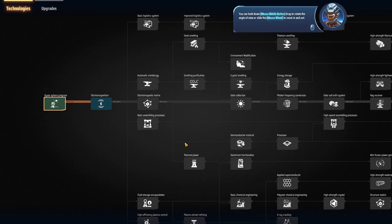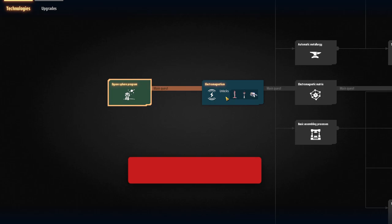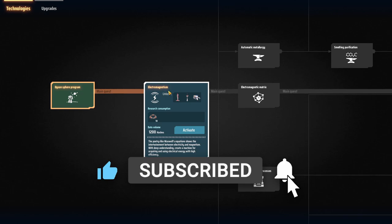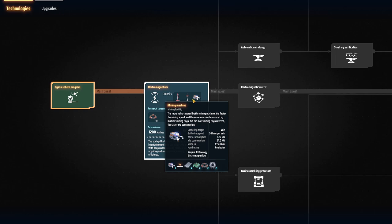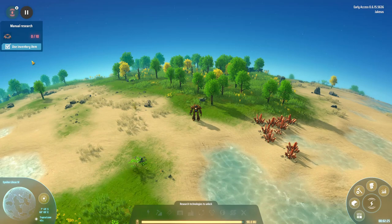With that we can actually do our first bit of research, so let's look at the tech tree. This shows you everything we can unlock and there is a main quest line as well — if you get stuck and don't know what to do next, just follow the main quest line. For now all we can do is unlock electromagnetism, which unlocks the wind turbine, the tesla tower and the mining machine.